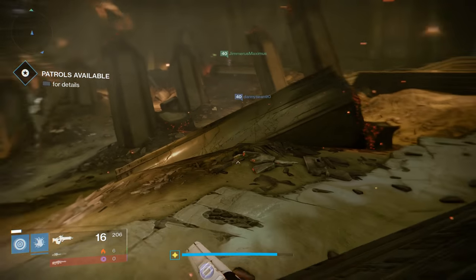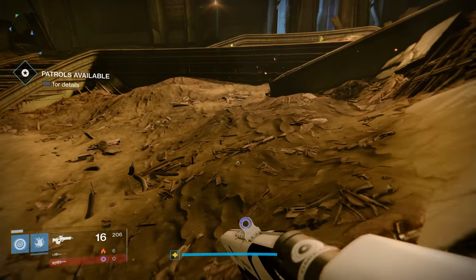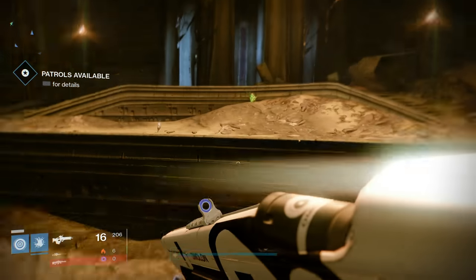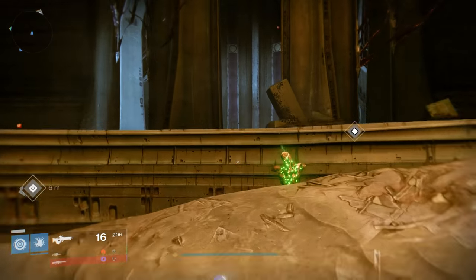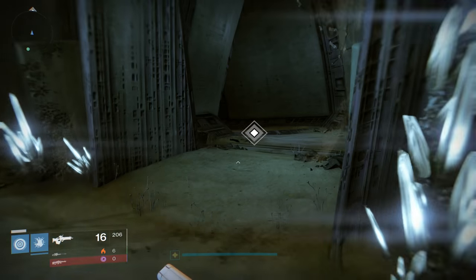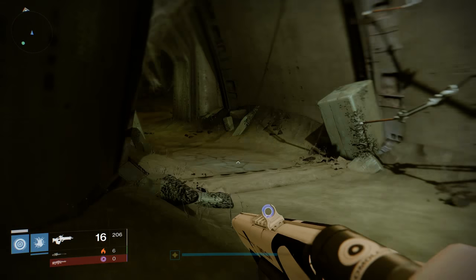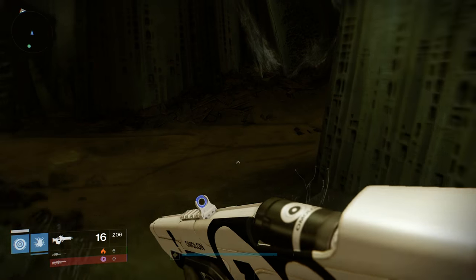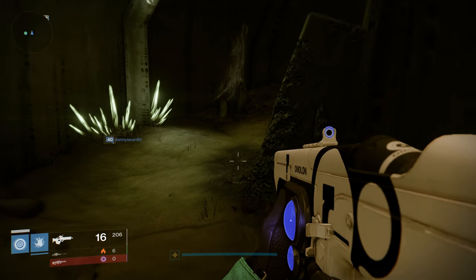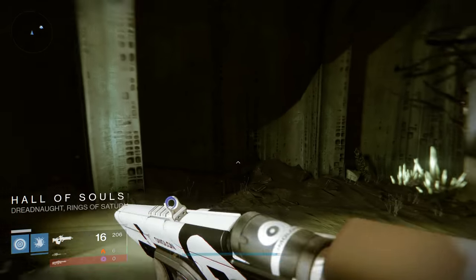Once you arrive in the Dreadnought, you're going to want to run directly to your right through this pathway. You'll see some beacons and stuff. There's a big giant opening here. Just sprint down this hallway and you will eventually, in about 45 seconds, probably be there. It's kind of a maze, but once you get the Dreadnought memorized it's super easy to find.